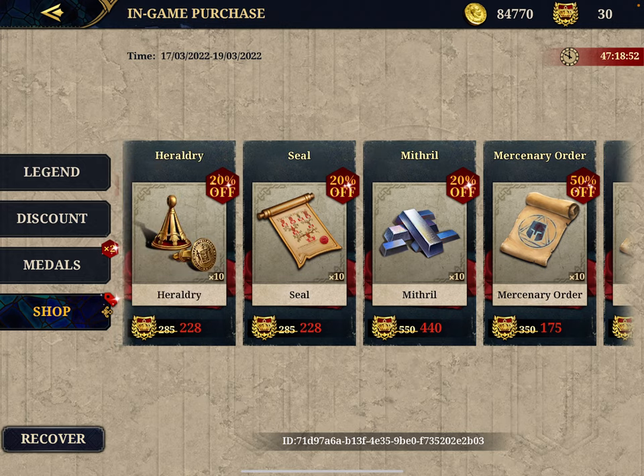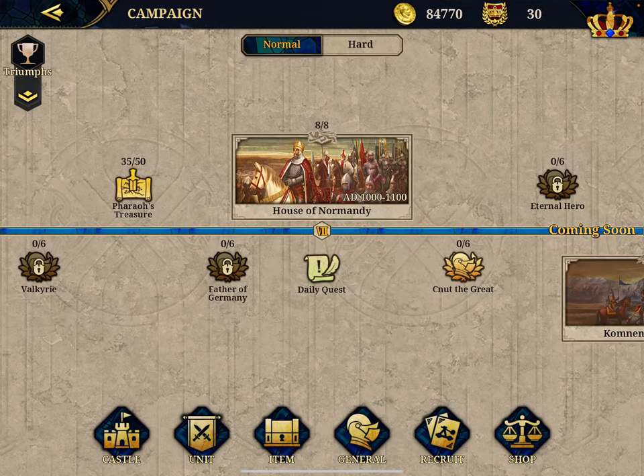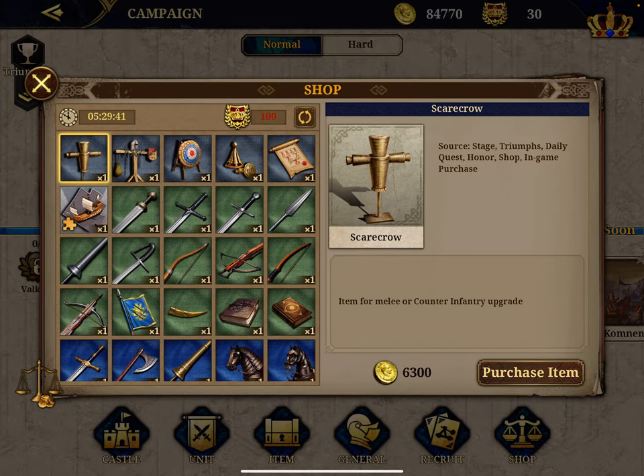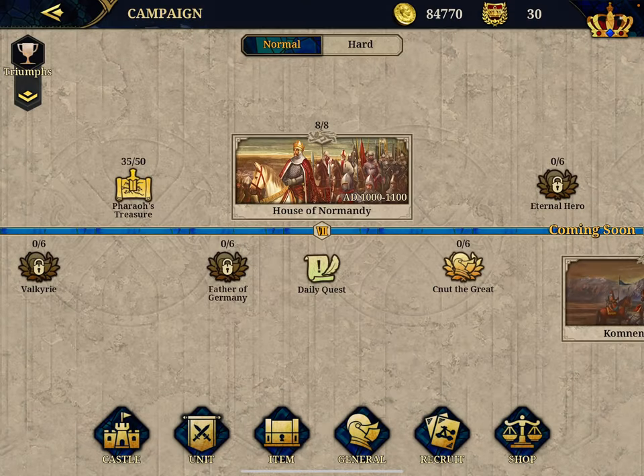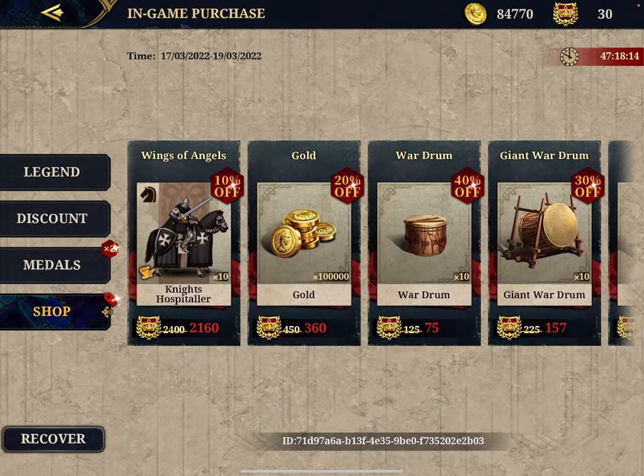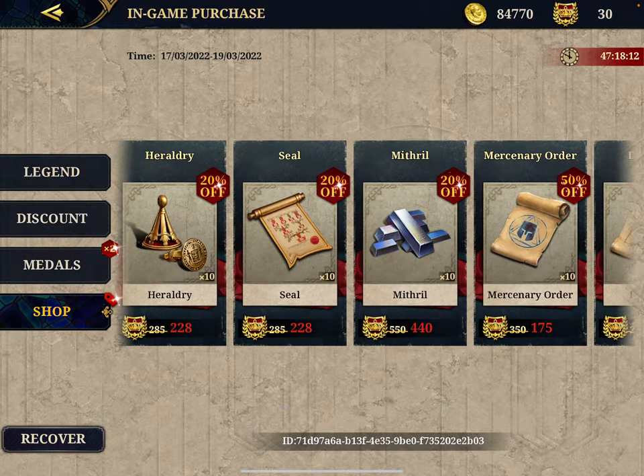The other item I go for is Mithril, which is used for upgrading your general's special weapon. So if you have a Robin Hood, for example, his weapon is the Wind Feather and you can upgrade it. It costs a lot to get Mithril. However, there are two ways to get it: you can buy one daily from the silver shop, or buy monthly from the medal shop when it comes with 20% off. Let's understand which is the better strategy.